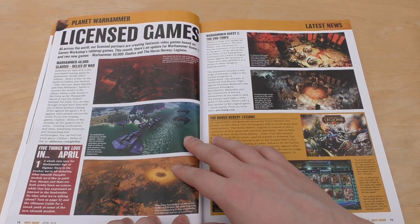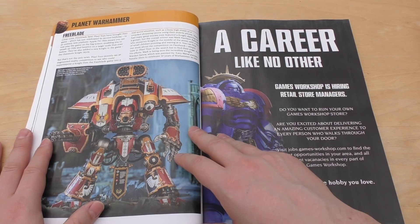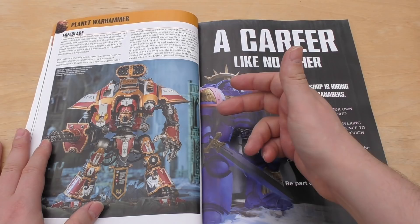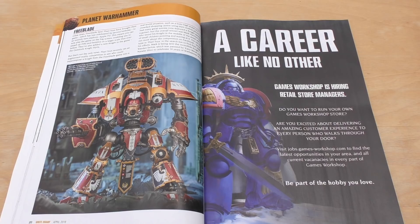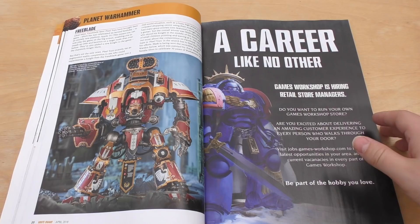Licensed games: Warhammer 40,000 Gladius Relics of War looks pretty nice. Warhammer Quest 2 The End Times, and then Horus Heresy Legions. There's a nice little article about Freeblade — it's a free app that has Night Titans in it. If you've got a semi-decent mobile phone it will run. It's quite addictive and there are micro transactions in it, but I've never bought anything in the game and I've had a fair bit of fun with it. The article focuses that you can now play it on Apple TV, so on the big screen if you wish — that's quite cool.